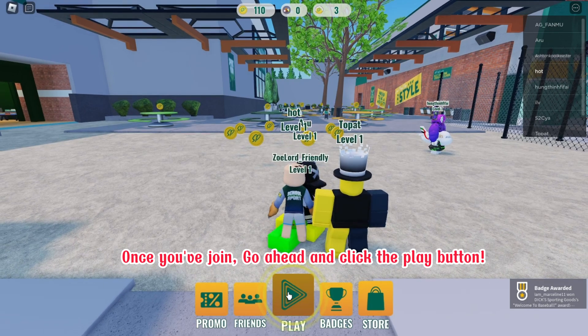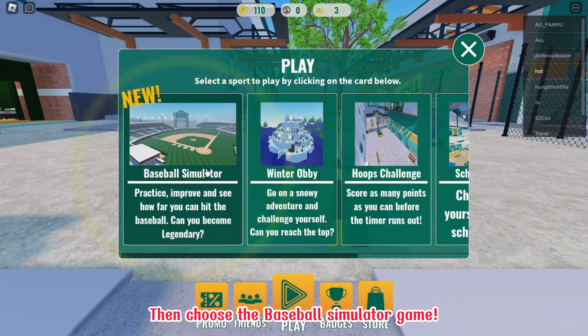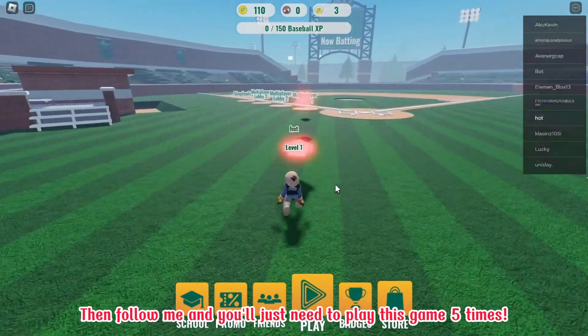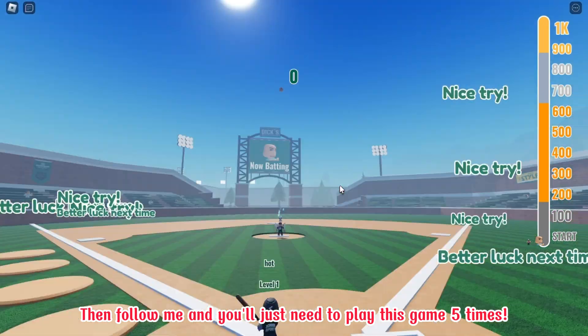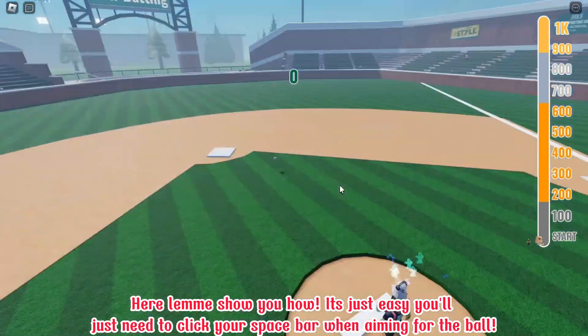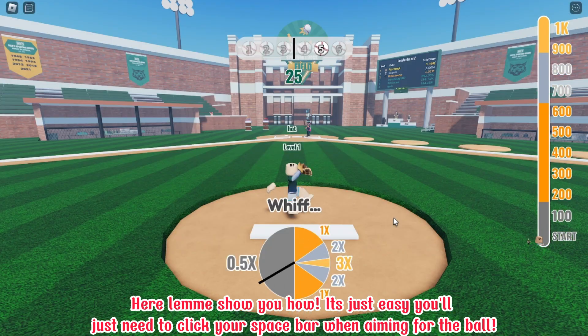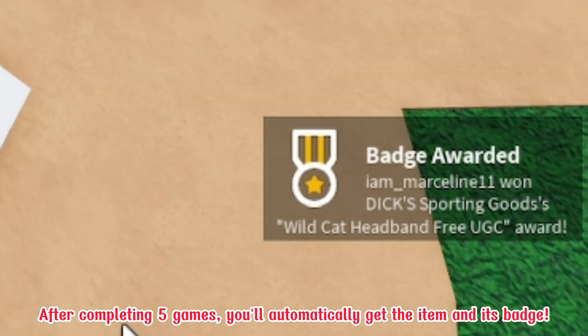Once you've joined, go ahead and click the play button. Then choose a baseball simulator game. Then follow me and you'll just need to play this game five times. Here, let me show you how! It's just easy — you'll just need to click your spacebar when aiming for the ball. After completing five games, you'll automatically get the item in its batch.